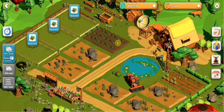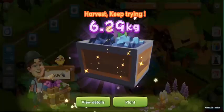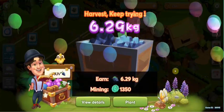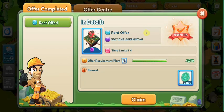It's time to harvest. Then, to receive your finished offer center reward, you need to go to the offer center and offer complete. Then you can claim your reward here. Already finished — claim it.